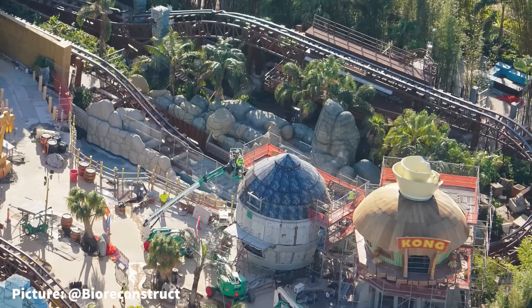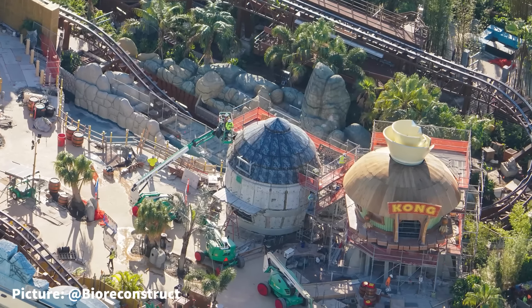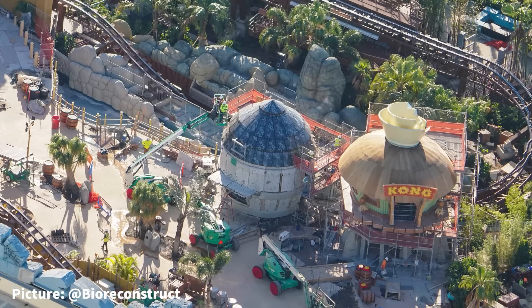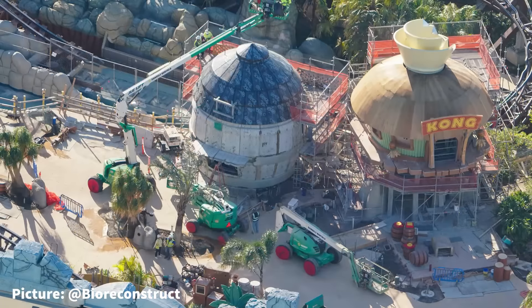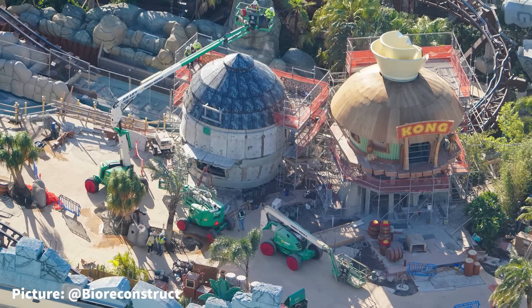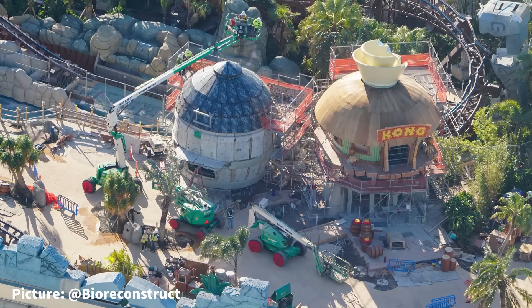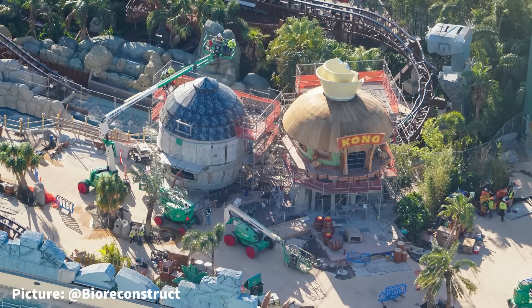Walking closer to the entrance of the land's coaster, guests pass the two kiosks of Donkey Kong Treehouse and the Bubbly Barrel snack stand. On top of Donkey Kong's Treehouse, the top themed element has been installed on the roof. In the same area, several new barrels have been placed throughout, with several more staged and ready to be placed.